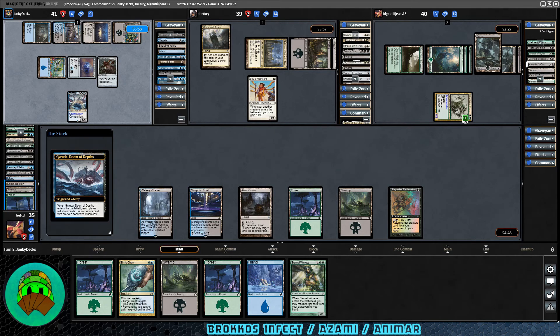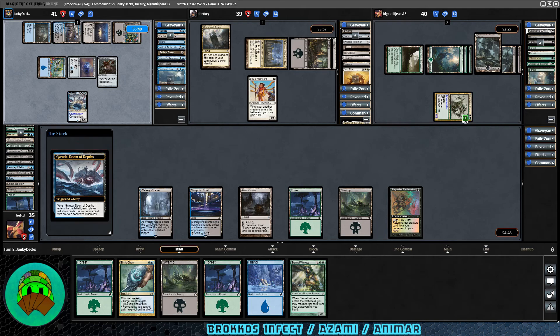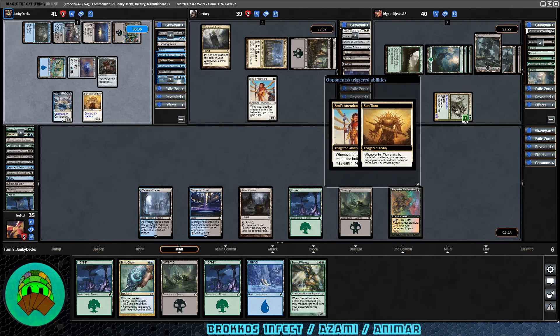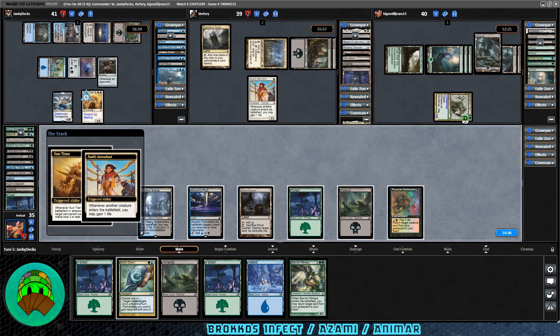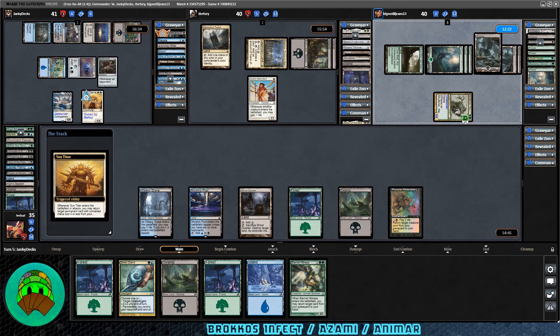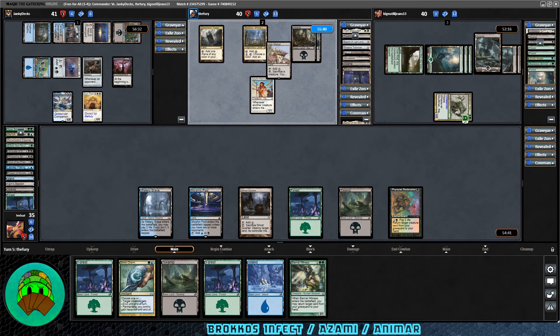This mill is nothing but lands for us. Deadeye Navigator is in Garuda's graveyard — pretty good. Karlov's graveyard has Sun Titan. Garuda chooses Sun Titan and recurs Blood Chief Ascension with it. That's not my favorite play ever — they now essentially have the combo on the battlefield. Opponents just have to lose some life.